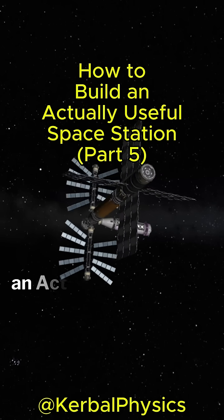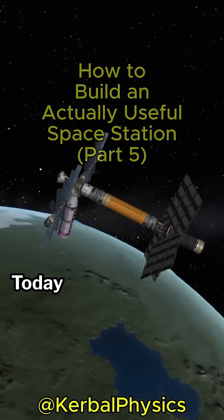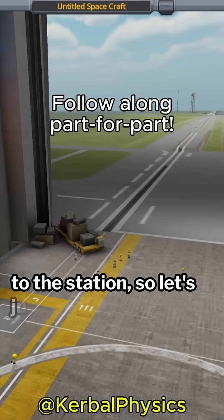Welcome to Episode 5 of How to Build an Actually Useful Space Station. Today we're adding a fuel production module to the station, so let's jump right in.